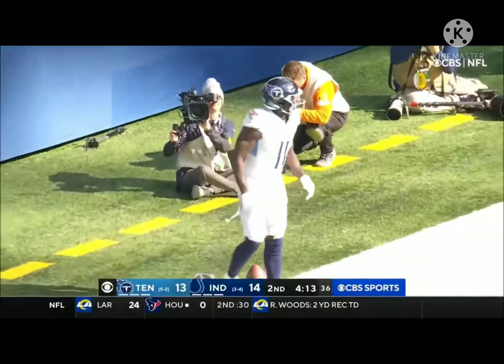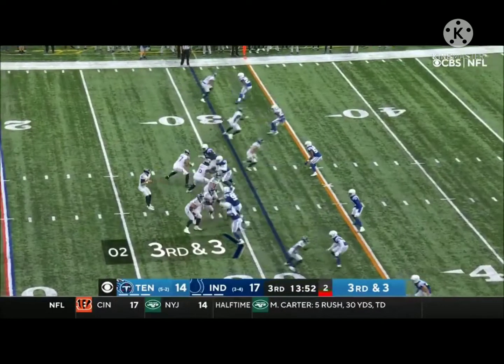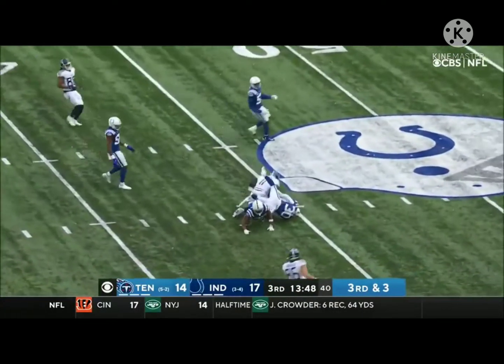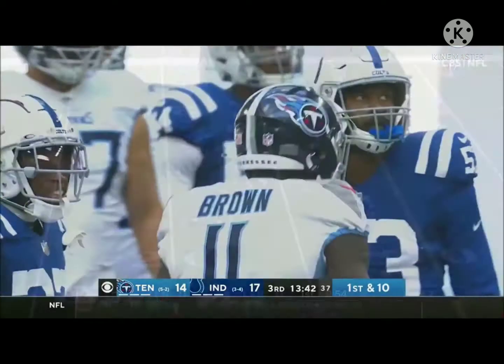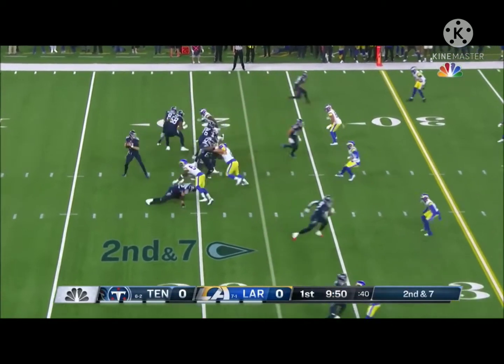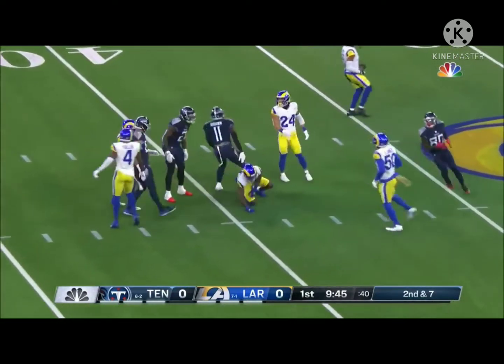The Tennessee Titans on the verge of tying this game. Germain McNichols on the field split out, Tannehill protected, slinging it over the middle — first down Tennessee, AJ Brown, who had that massive touchdown on the most catches in the league. Second down and seven, Tannehill under pressure fires, caught — Brown's having a tremendous year and he takes it out to the 40-yard line.